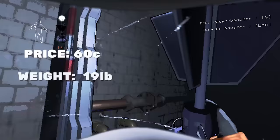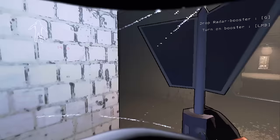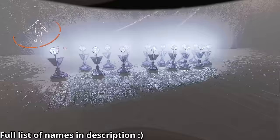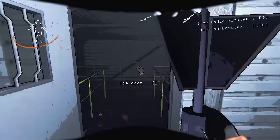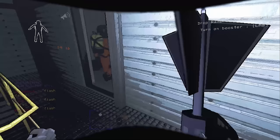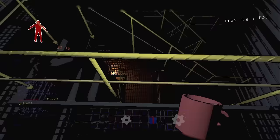Also in B tier is the Radar Booster. Costing 60 credits and weighing 19 pounds, the Radar Booster is pretty cheap for what it does, but it requires at least two people to use. When purchasing a Radar Booster, it will be assigned a random name which can be seen by scanning it. For the Radar Booster to work, you need someone on the ship terminal being the operator, and another person holding the Radar Booster out while it's turned on, being the user. Both players need to understand how it works, otherwise it's useless.